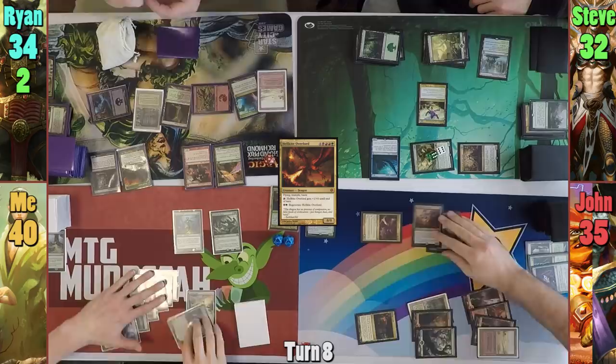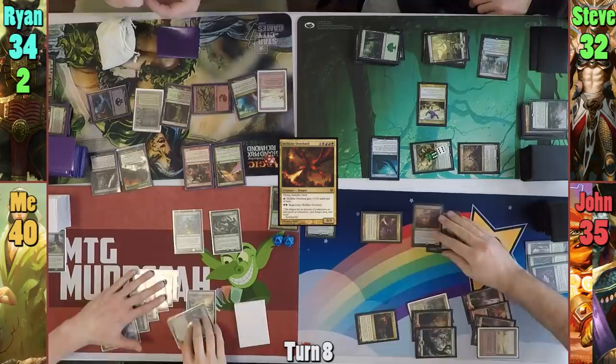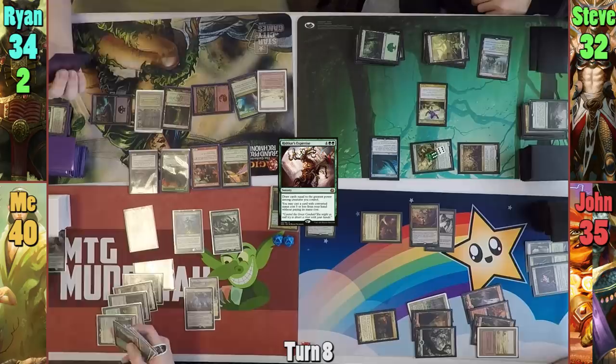I draw and cast Rishkar's Expertise in my main phase, drawing eight cards as it resolves. I then get to drop Greater Good for free and play a Reliquary Tower as my land for turn. Before passing to Rhyne, I cast Elemental Bond and end my turn.